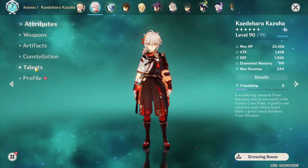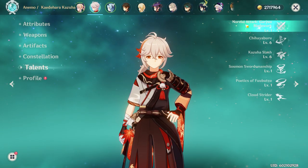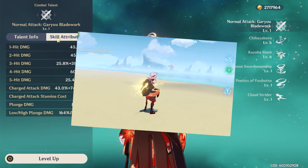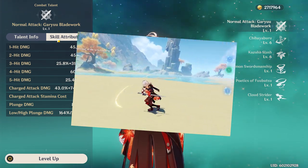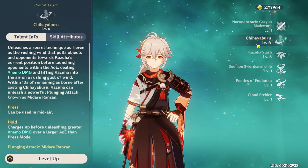So with all that out of the way, let's go over Kazuha's kit really quick. His normal attack, Garryu Blade Work, exists and looks cool. For the most part, I don't actually use it. And unless your Kazuha is Constellation 6, I would focus on swirl damage or animo damage instead. His elemental skill, Chihayaburu, can be tapped or held.